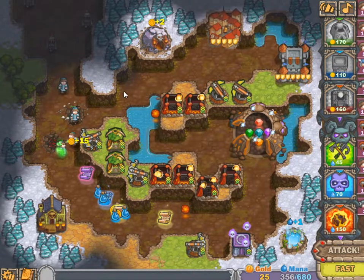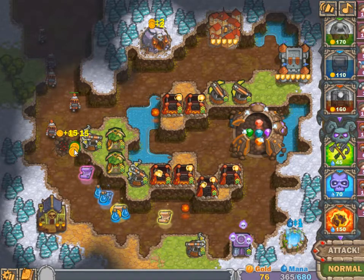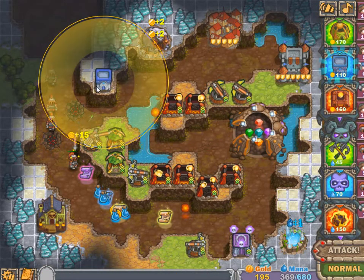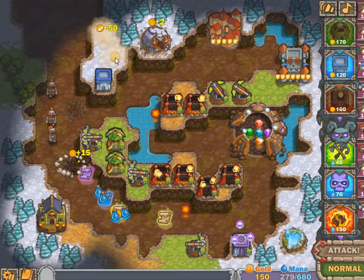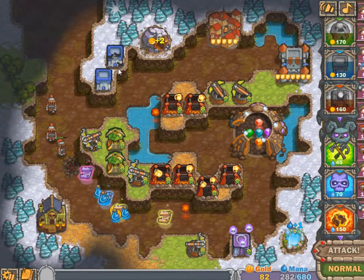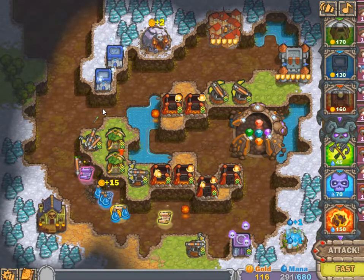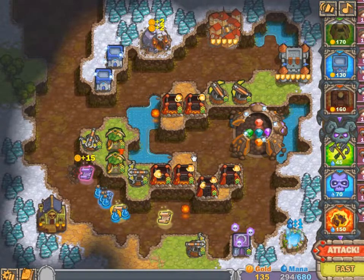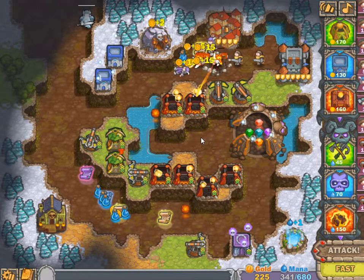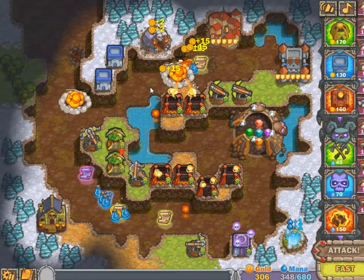Here we go — that was exactly the gold required. Let's get the crypt there and there. Those crypts will definitely help. I'm just going to look at the monsters — if there are any ninjas on this map I don't remember, but I don't see any. There shouldn't be any. Oh, this side is really getting hammered.